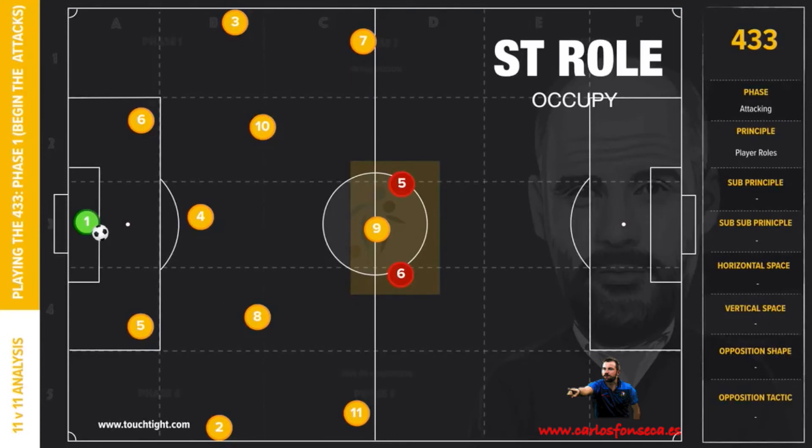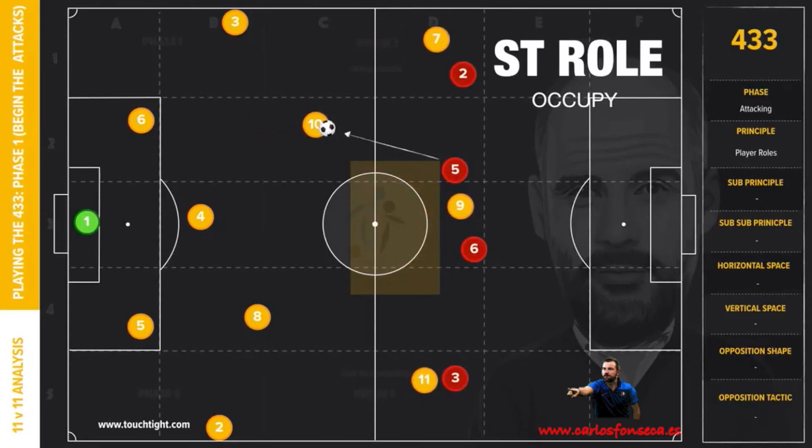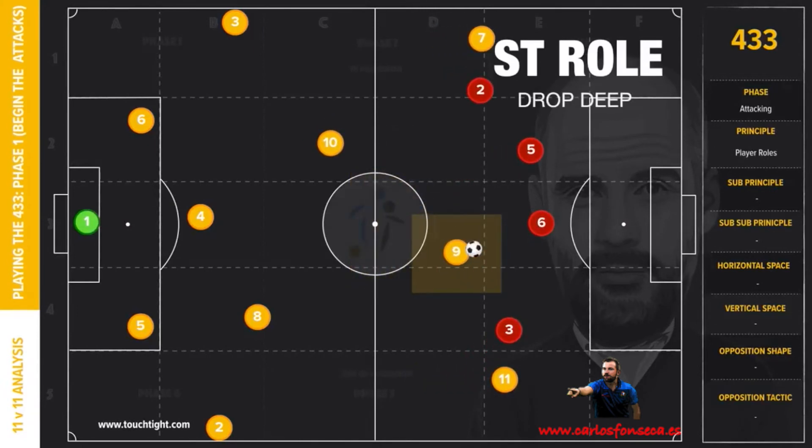Finally, our striker will often occupy two central defenders, especially if blessed with pace to get in behind. City have employed this fantastically in recent years, with Aguero and Jesus adopting this role. Provided with the flexibility to drop in to connect, this often allows Sterling and Sane with their pace to exploit the space created, but this detail is for another day.